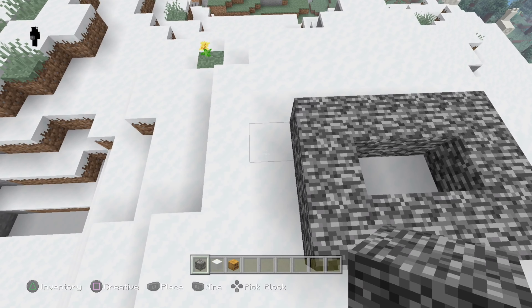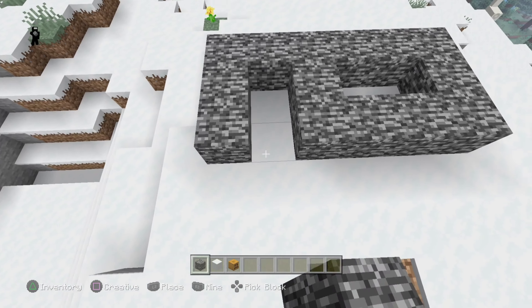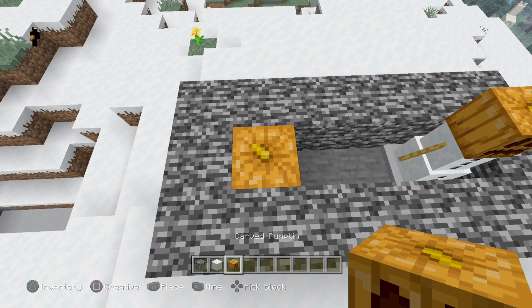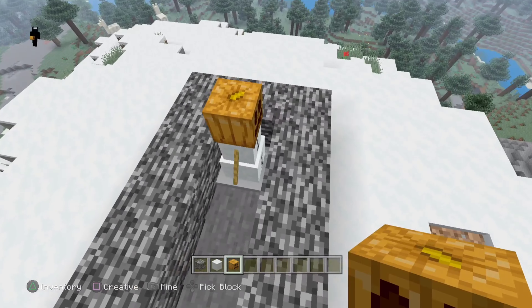Let's break bedrock. If you find bedrock that is perfectly shaped like this, place two snow blocks on the available two spaces and the pumpkin behind that, and you will find that you've broken bedrock.